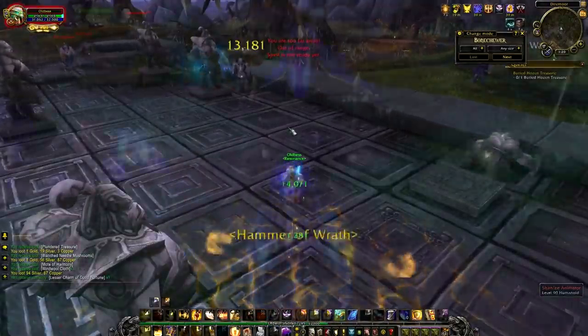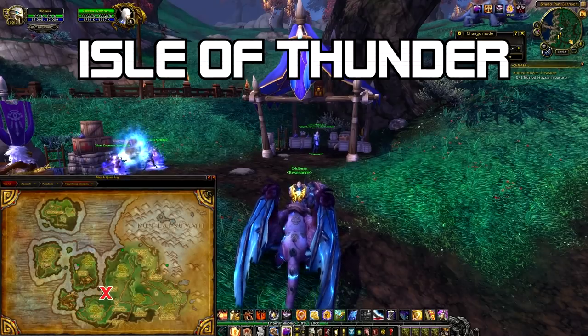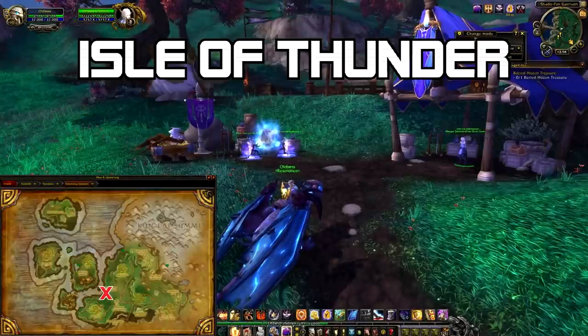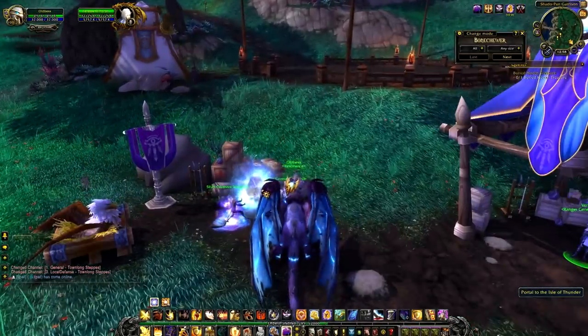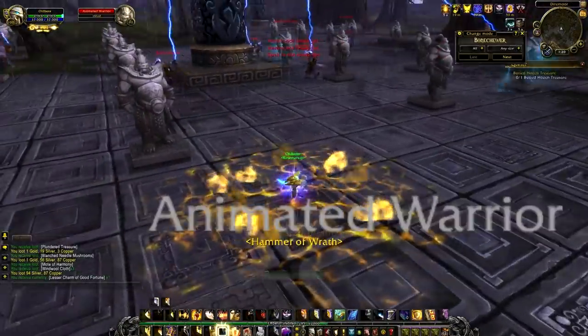So where are we going? The location is in the Isle of Thunder. How you get to the Isle is you either can take the portal — it's here on the map — or if you haven't done the questline yet, just talk to the NPC in the tent, and you will fly over there and be able to go back using the portal next time.